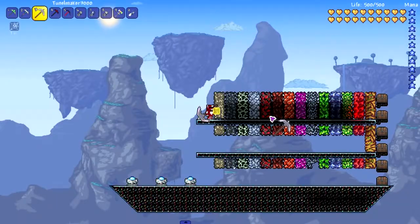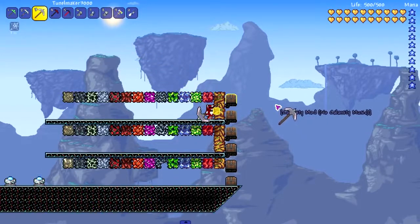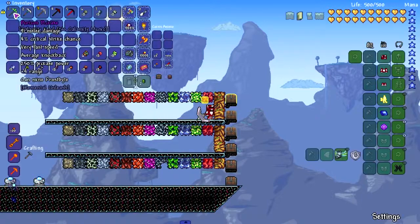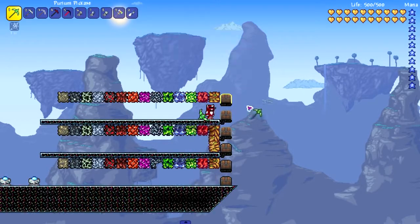Moving on to the Tunnel Maker 3000. I also expect this one to be fast. Damn, I can't even keep up with it. Can't mine Eulobloom though. So we got a little pattern here — the Purium is a little bit slower but it's the only one that can mine through Eulobloom so far. Strength over speed.